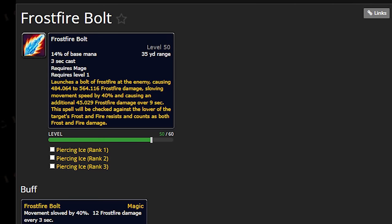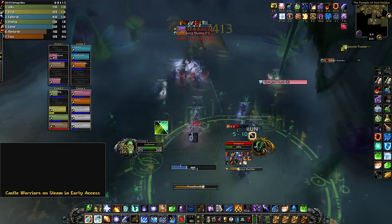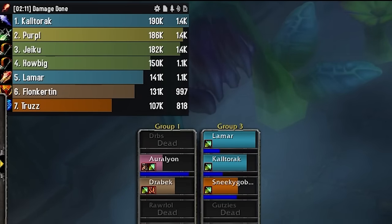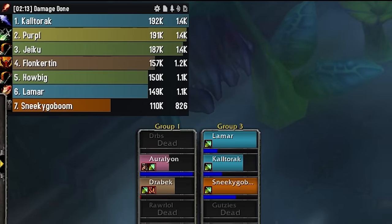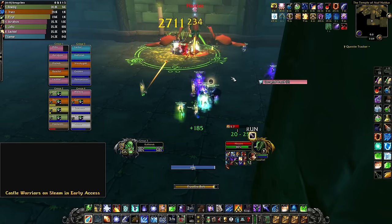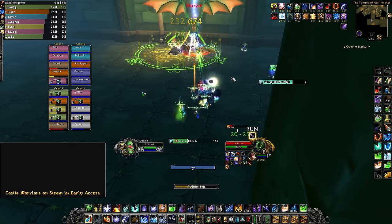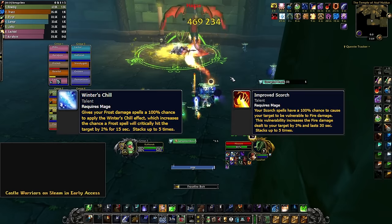Okay, why play Frost and why is it good? Just like with Fire, Frost is using Frostfire Bolt for its main rotation. Right now, Frostfire Bolt is scaling insanely hard and it gains 100% bonus from your spell power. So in our current gear and level, Frostfire Bolt just trucks. As the name suggests, Frostfire Bolt is both Frost and Fire damage, which means it benefits from both Winter's Chill and Improved Scorch.